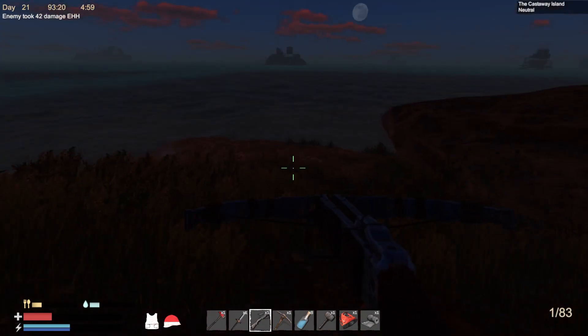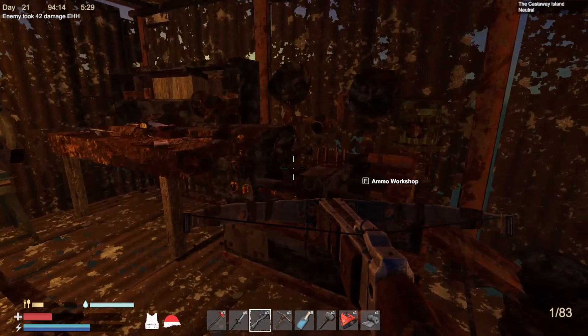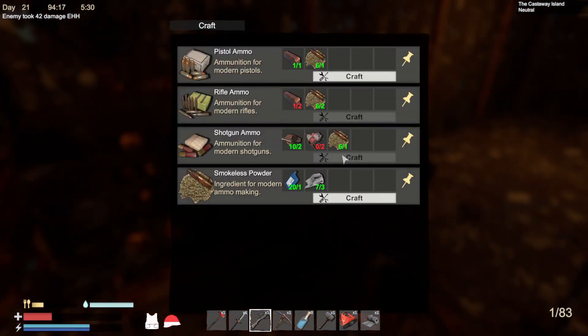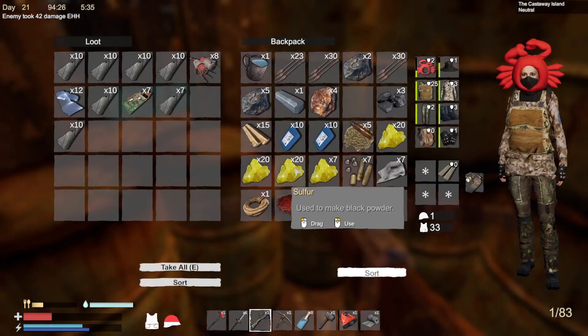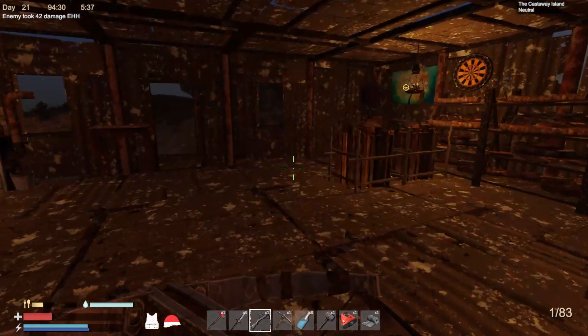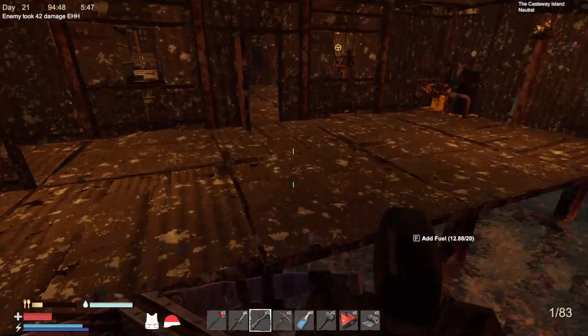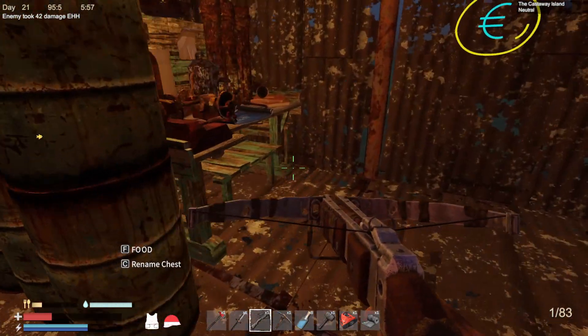That was a battle. All right, back to the task at hand - let's hang some of these lanterns up. Let's craft some ammo, we need our copper. I knew we were going to need copper - we need to start smelting copper. We're going to have a pretty good amount of pistol ammo.